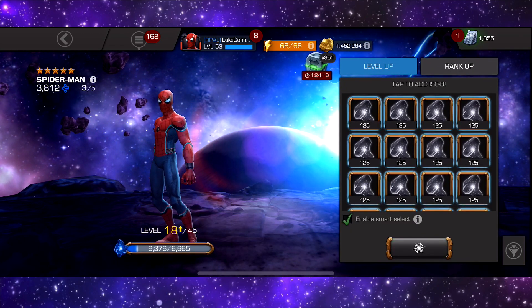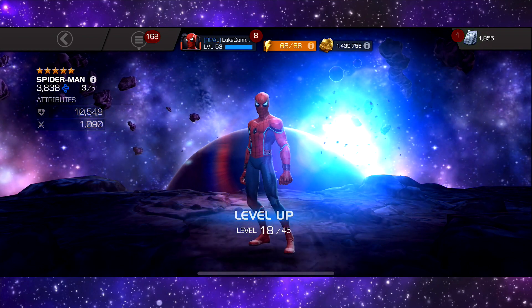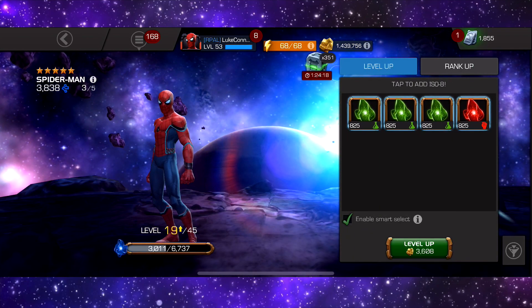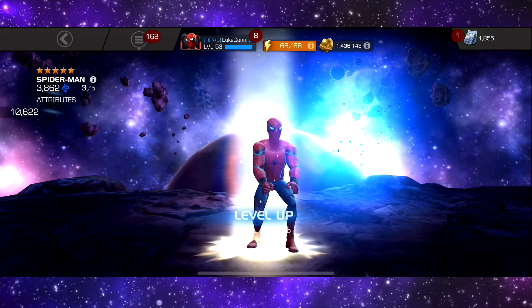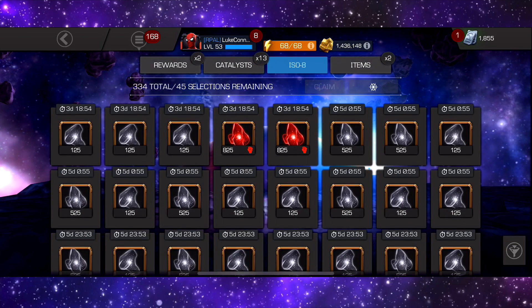We'll just claim the max because we've got the smart select tool now, which is amazing. I think they got that from Forge to Fight — how good it was in Forge to Fight — and because it was so good, they brought the smart select over. It just means that you don't have to keep tapping and tapping. It's so good.